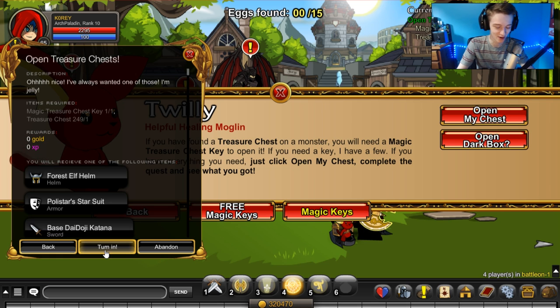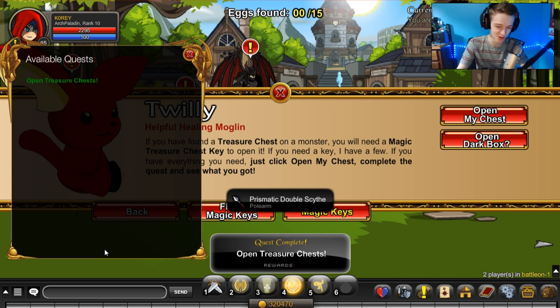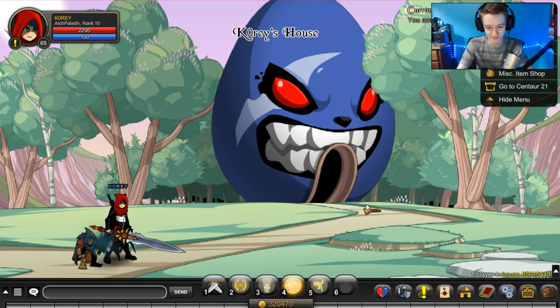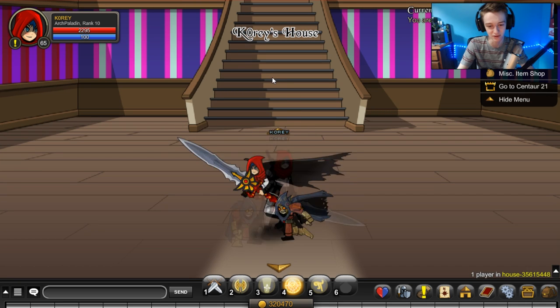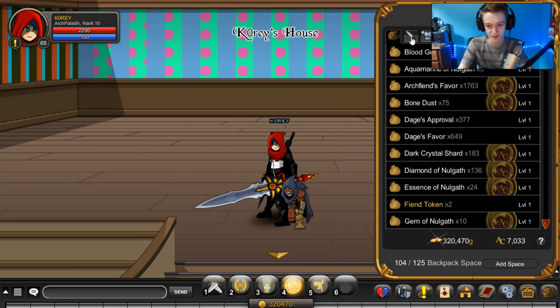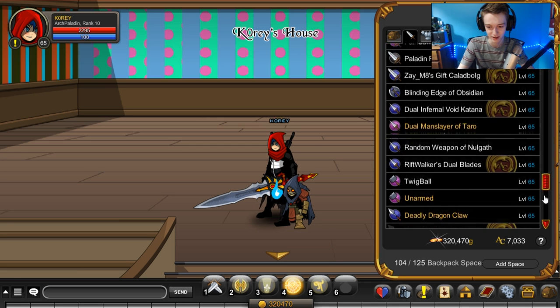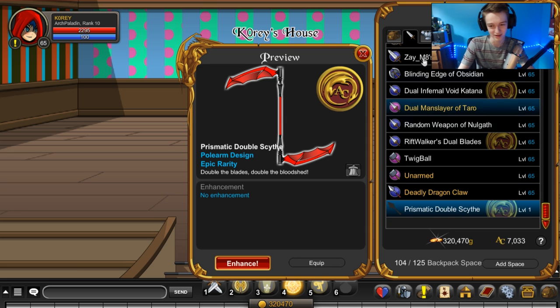And our second turn-in — please don't be Street Mime related. If I get the other Street Mime helmet I'm going to be so salty. Prismatic Double Sight — okay, it's prismatic so I can't be mad, but what is that? What is a Prismatic Double — is that a two-sided Darth Maul-style scythe? It sounds like it could be cool, it sounds like it might not be cool.